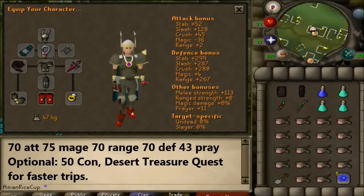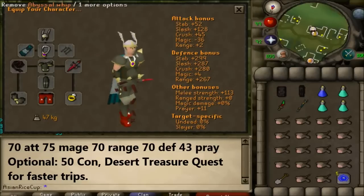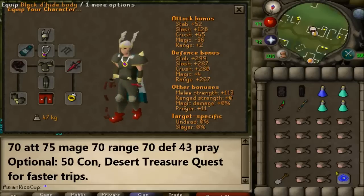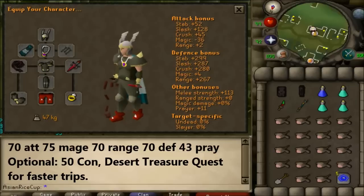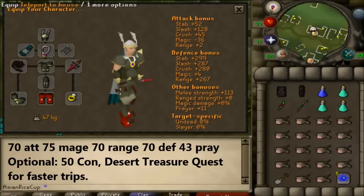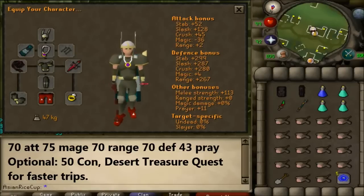The normal setup is just a buffed version of the Welfare setup. We have the Helmet of Neitiznot, Torag's Plate Body and Legs, Abyssal Whip, Dragon Defender, Barrows Gloves, and Dragon Boots. For the inventory I have the Black Dragonhide Body and Chaps, DDS, Trident of the Seas which is much better than the Iban's Staff, Monkfish, and a better teleport. The Teleport to House is actually amazing if you have 50 Construction for an altar, and also for the Kharyll Teleport which requires the Desert Treasure Quest.